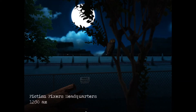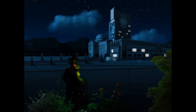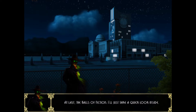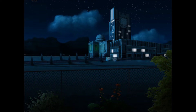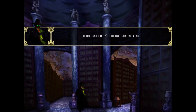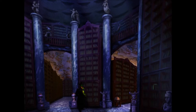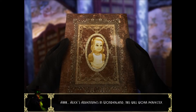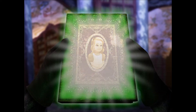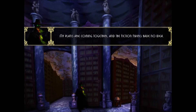I like the setup for this. There's an evil villain named Victor Vile and he hates reading. His evil plan is to destroy all books ever. What a villain. Alice's Adventures in Wonderland — this will work perfectly. My plans are coming together and the Fiction Fixers have no idea. There is nothing they can do to stop me. Nothing at all.